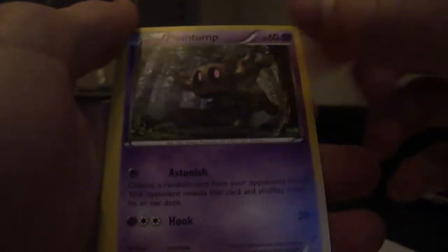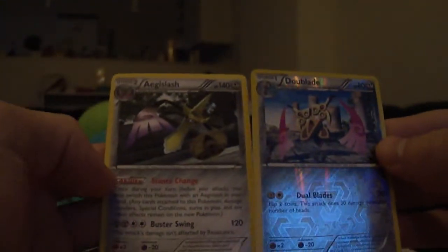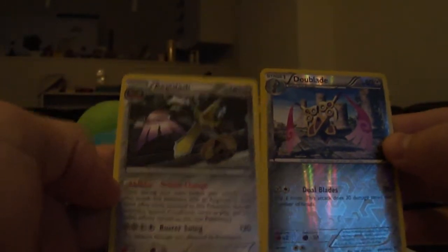Next pack here with Mega Blastoise on the front. That made all the packs worth it, definitely. We have a Whirlipede, Cassius, Electrode — nice. Chesspin, Fighting Energy, Swirlix, Phantomp, hope to get the Tree Venant. Lillipop, a Dewblade, a Reverse — that is an uncommon. And the Rare, an Ike Slash. That is nice. You get the evolution form there. Cool.